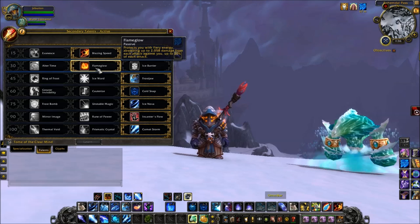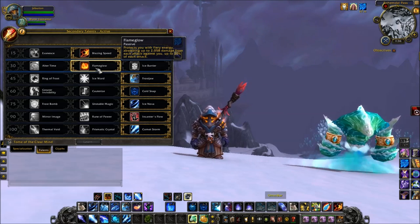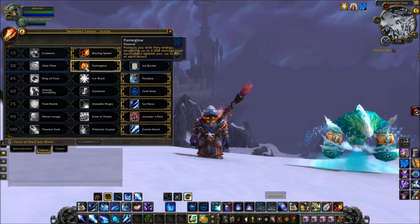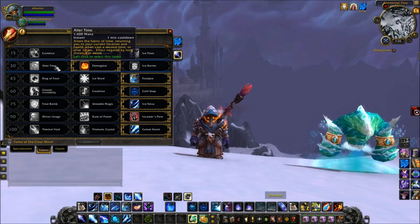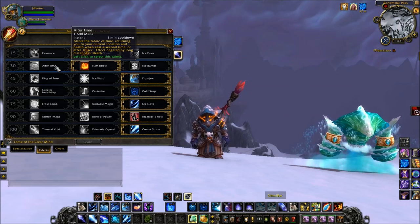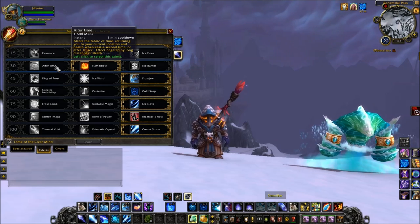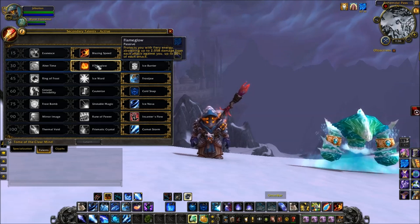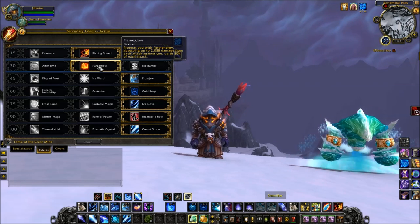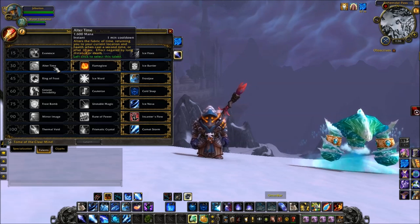In the second tier, I use Flame Glow in 3v3s. In 2v2s, if I'm versing a healer DPS, I might still take Flame Glow. Other times I like to take Alter Time. If you're versing two people who are very purgy — who will take away your buffs — Alter Time is gonna get thrown away, and so is Ice Barrier, so you probably just want to go Flame Glow. But most of the time in 3s you'll be going Flame Glow, while Alter Time is great in 2v2s in my opinion.